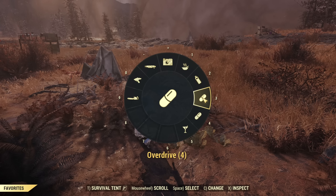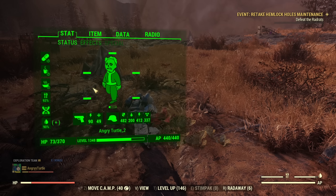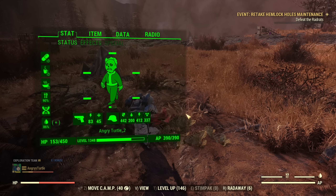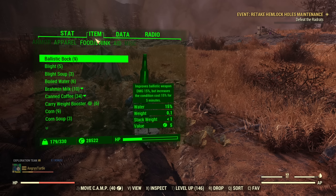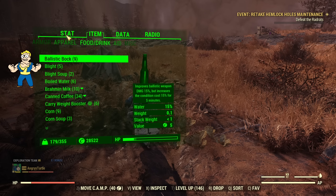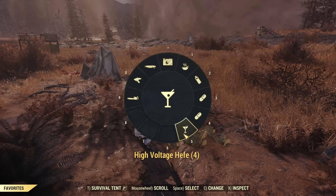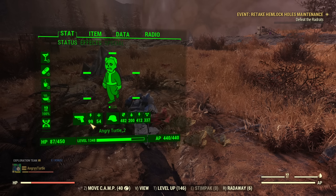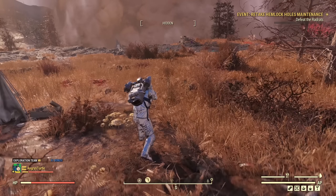Let's try overdrive first — that changes my damage to 90-49. Then if I pop psycho buff, that drops, because the radiation adjusted. So we pop any kind of food: 94-51. And now high voltage hefe: 99-54. So that's a lot — that's a lot before you even start fighting.